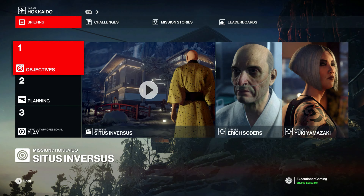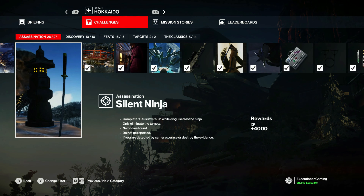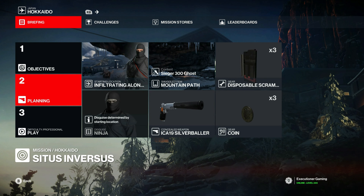Welcome back everyone for another challenge video on the Sidus and Versus mission in Hokkaido. This time we will cover Silent Ninja. And since we are level 20 mastery, we can actually bring some tools with us this time.